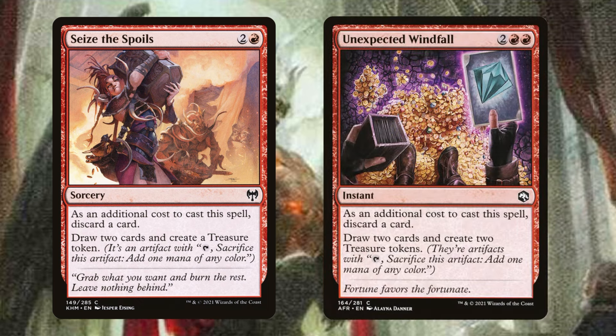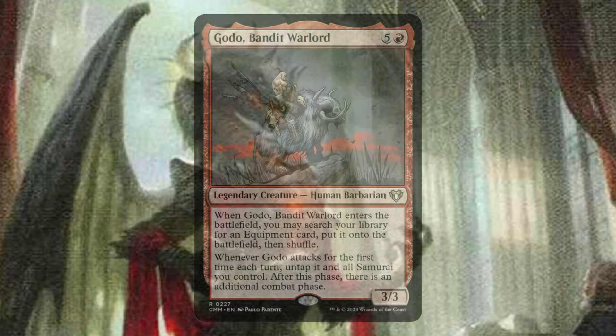That doesn't always go to plan, so to ensure we really get that extra combat step going and dig deep enough, we run a lot of effects like Seize the Spoils. These cards are especially good in Corvold because not only are they drawing you cards, they're giving you more treasure tokens, which will draw you more cards, ensuring that we will get to that next combat step and generate even more treasure tokens.